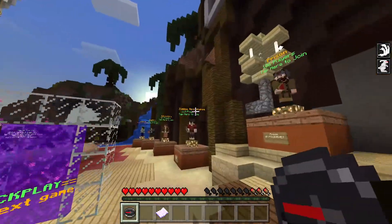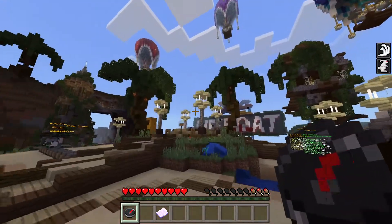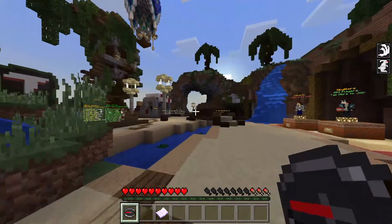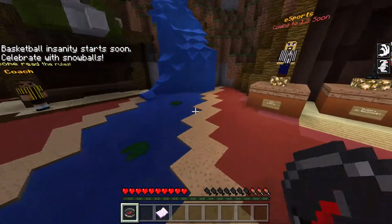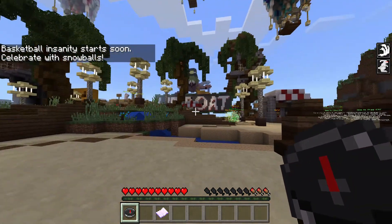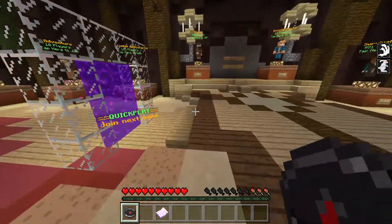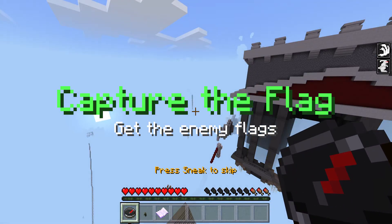So we've pretty much explored all the lobby now - just this bit of the area with some trees around. Pretty much all the lobby has been explored now. So we've pretty much explored both lobbies - the second one and the first one. We've got a little bit of time on Capture the Flag minigame before we end this episode. Let's go straight in and do some Capture the Flag minigame.